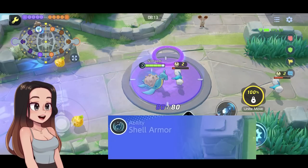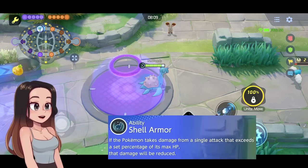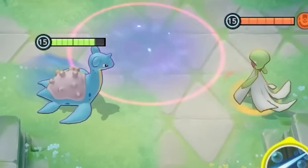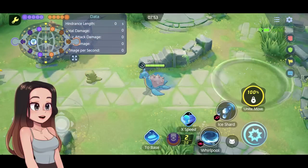For its passive, it's called Shell Armor. If the Pokemon takes damage from a single attack that exceeds a set percentage of its max health, that damage will be reduced. So it's a passive that helps you tank even more.